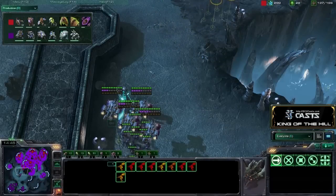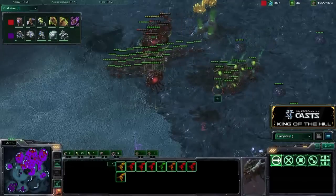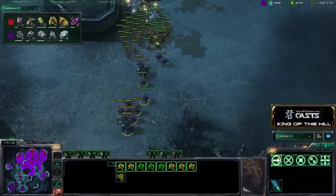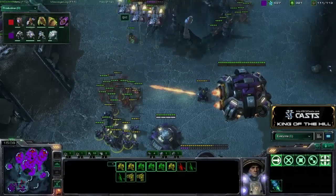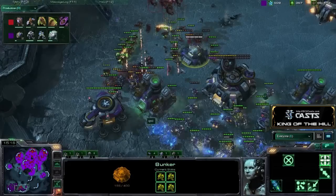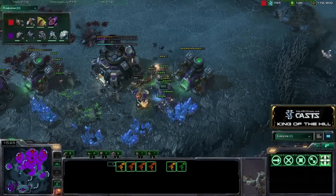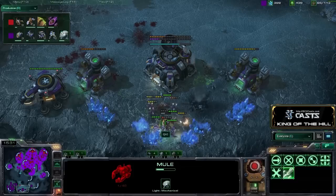QXC probably sees this and maybe could have stimmed and caught them. But it's good that he didn't, because there's a ton of Zerglings and Banelings here as well — this is a lot of units for QXC to deal with. He doesn't have his units grouped into different control groups; all of his units are on one control group. He's going to pull back just far enough to deal with this. The Bunker is going to go down — wow, that goes down very quick. The Mutas are so low health, but they just don't care. Banelings causing havoc on all of these SCVs.